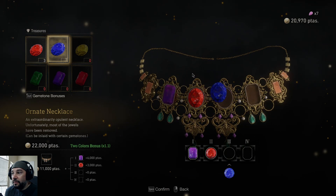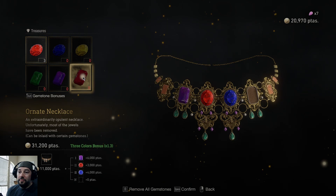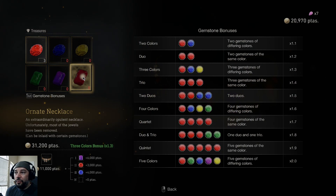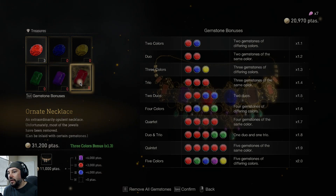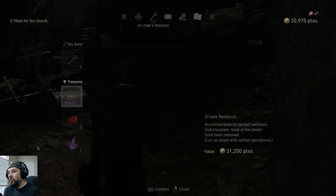We can use one of these too. So now we just need to get maybe a red or a blue, because two duos is 1.5 — that would be better than if we had three. Hopefully we'll get a red one soon so we can get the crazy bonus. This thing's already worth 31 grand — that's good.